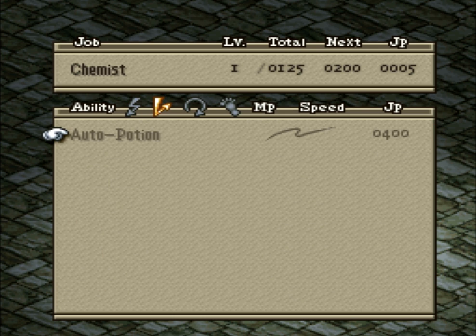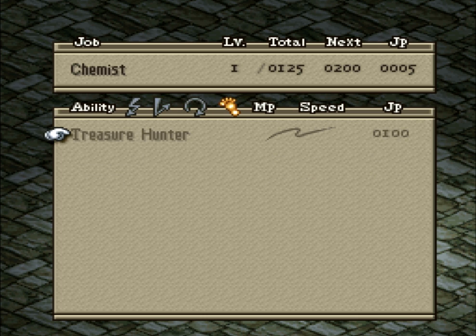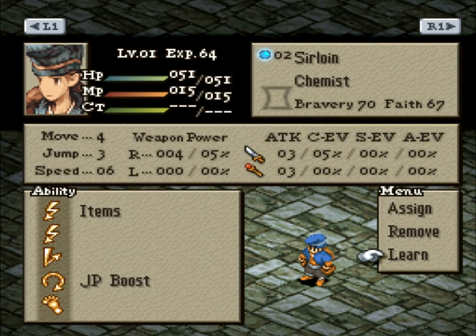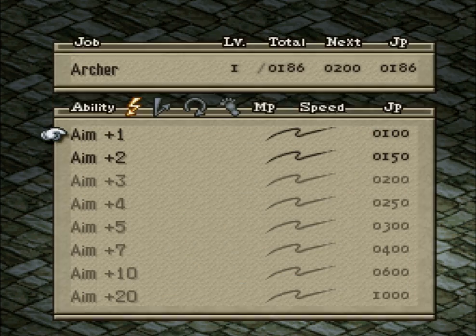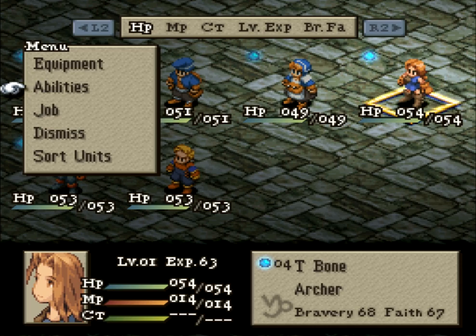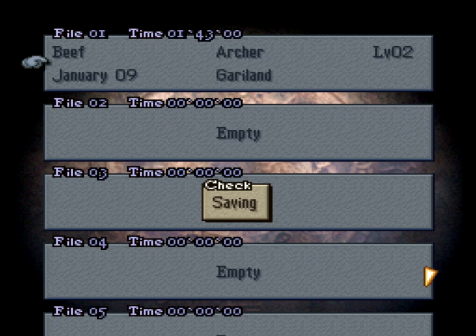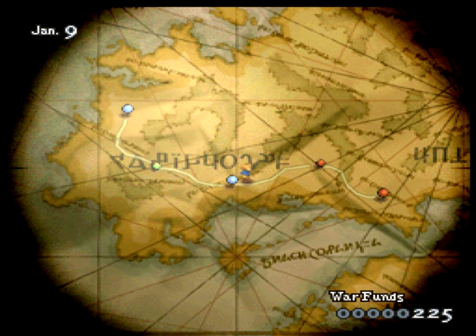Chemists are actually a really strong class despite being one of your starting two. I rolled a Chemist on my test run of the Four-Job Fiesta. Later on in the game they get to use guns, which makes them decent damage dealers as well. A Chemist single-class challenge is quite difficult, but as a support class it's actually one of the best ones out there. I actually like Chemists better than Priests when it comes to healing and support.